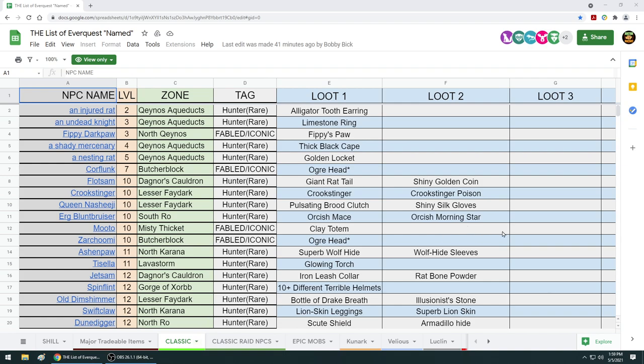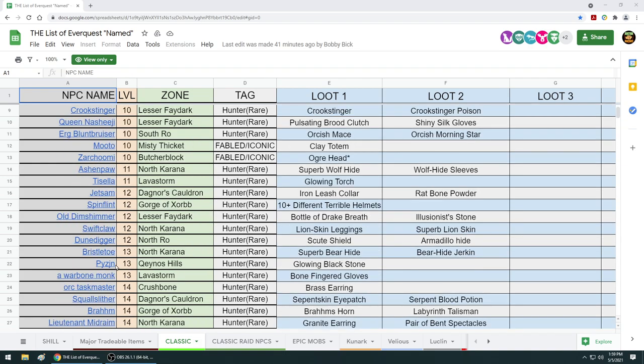Let's take a look at Pigeon, who drops a Glowing Black Stone. This is one thing that farmers love to lock down and sell to everybody. Now it's going to be able to drop off Bristletoe, who is in the southwest corner of North Karana. Also the Warbone Monk. And if they make it so it goes one level higher or lower, then the Orc Taskmaster can drop it - you've killed him a million times in Crushbone. Also, mobs like Squall Scyther can drop loot from the Taskmaster too.